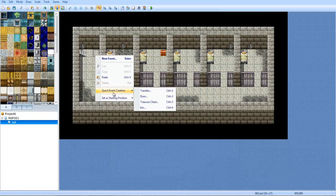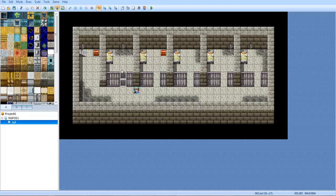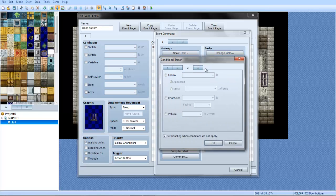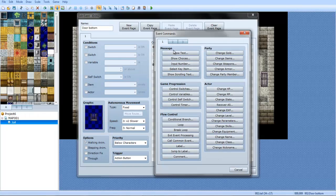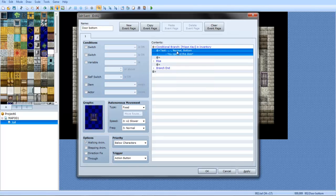Make a little treasure chest here. This one contains the prison key. So now I'll go back here and do conditional branch, item: prison key is in inventory. And you say 'you opened the door.' Let's play a sound effect before that too.